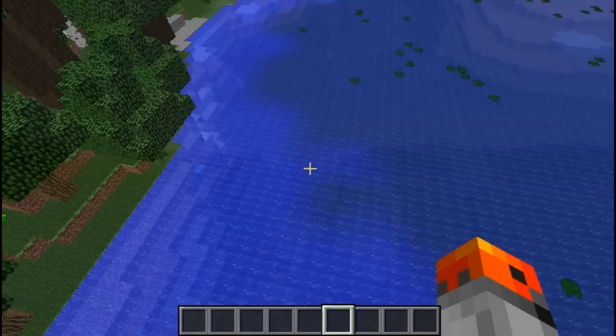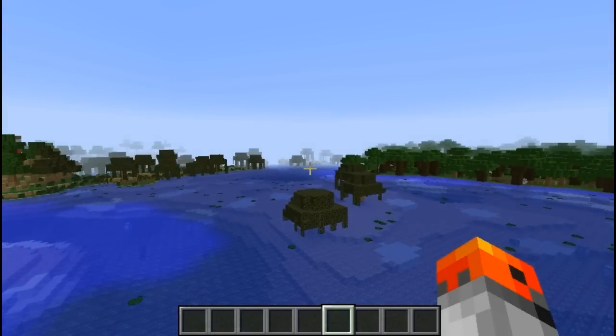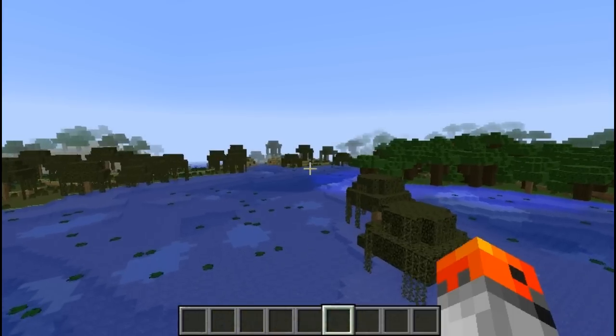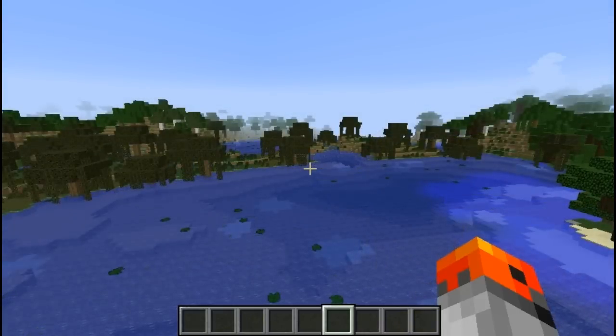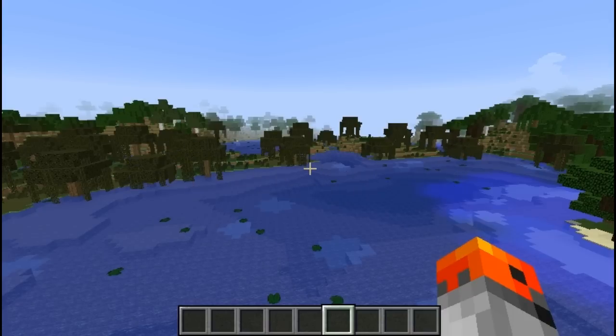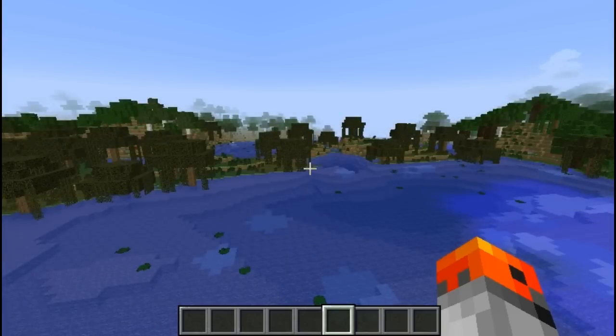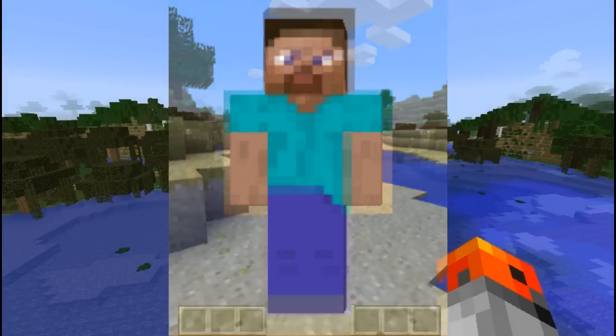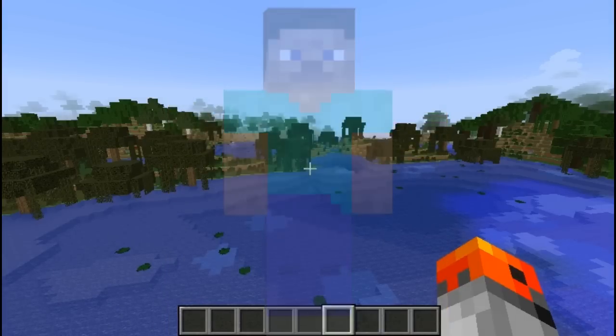Notch almost called Minecraft 'Cave Game,' and Minecraft uses textures from Notch's earlier game called Rubidum. When asked the player's name, Notch replied 'Steve?' with a question mark, and the question mark has become part of Steve's name ever since. The original Steve's skin had a beard, and many people assumed it was a mouth — but it was actually a beard.